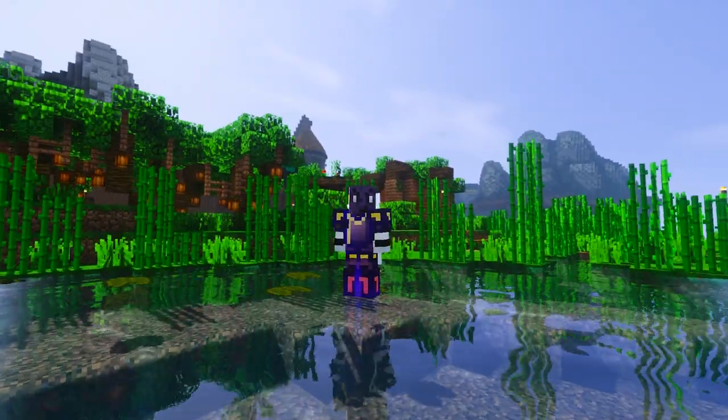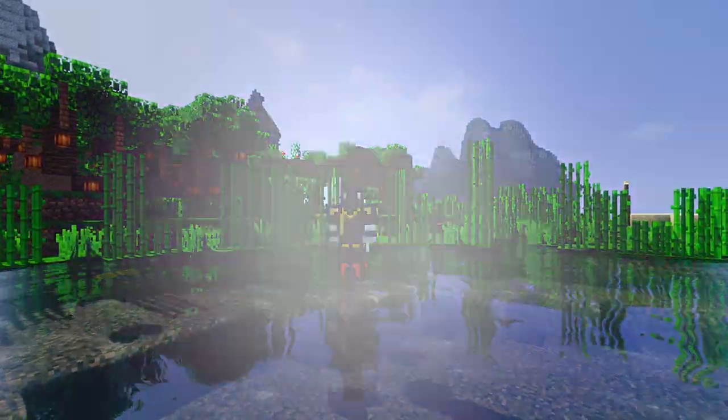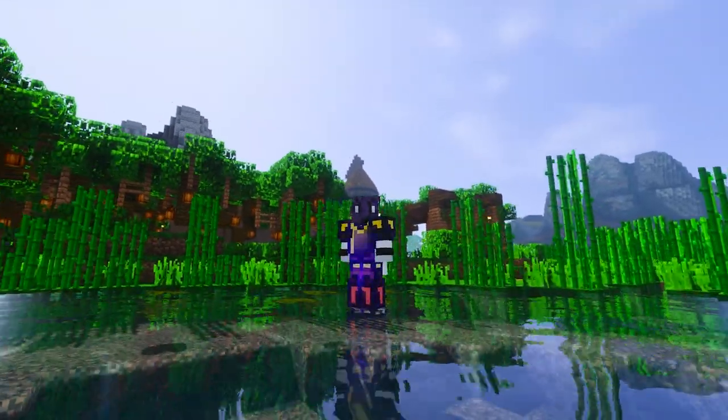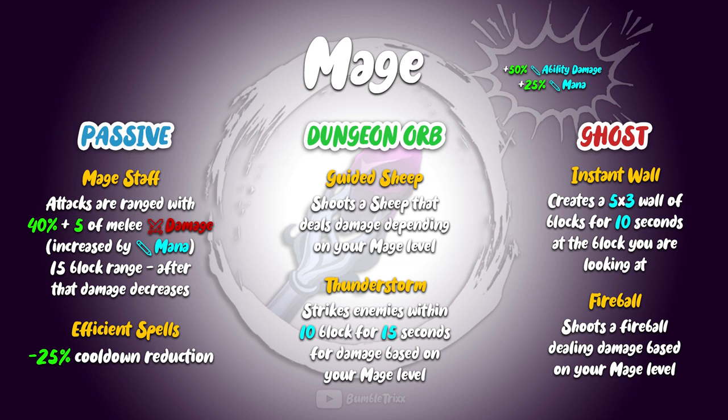To answer exactly that question, we're now going to take a look at the mage class. The mage is probably also known as a wizard in other games, who represents the magical damage dealer of the team. Since this player wants to focus mostly on his magic abilities combined with ability damage, this kit's 50% ability damage boost, as well as the 25% intelligence or mana boost, is basically the perfect fit.